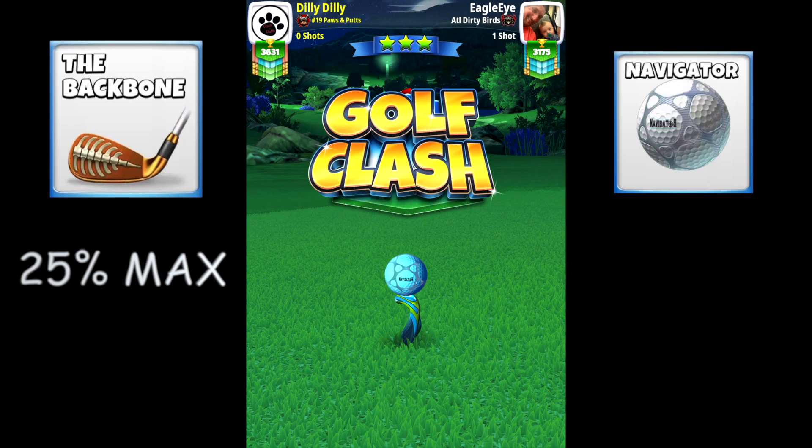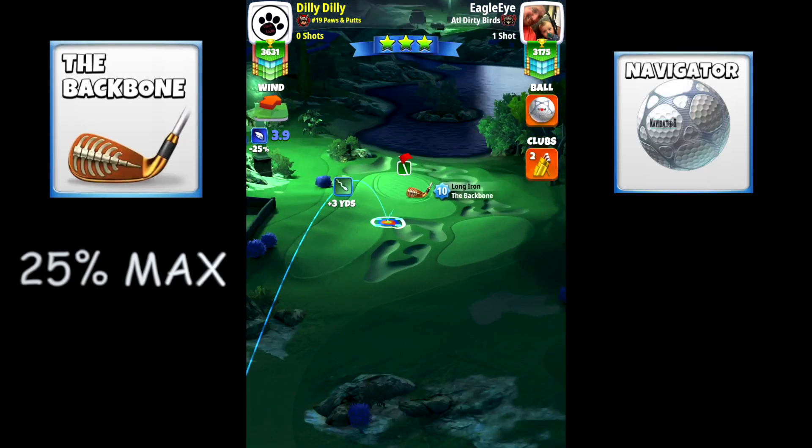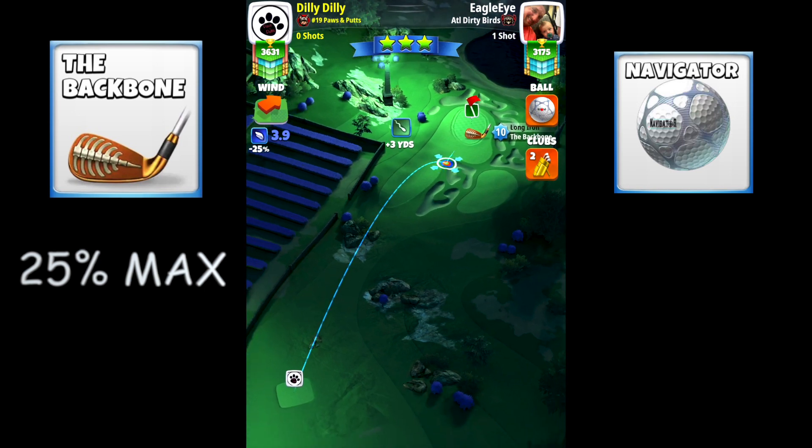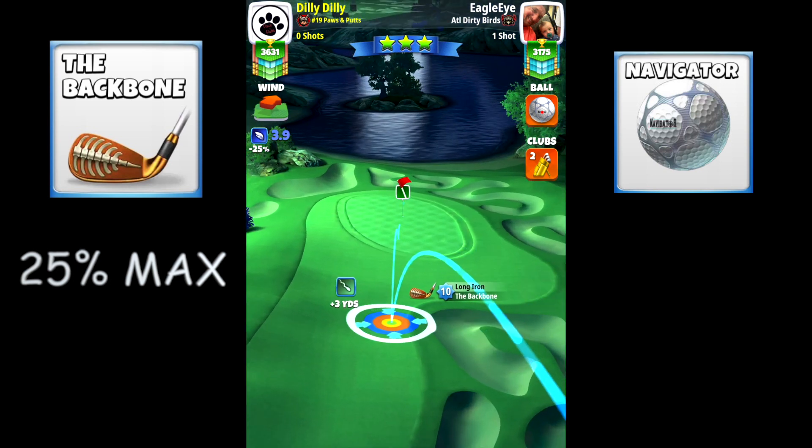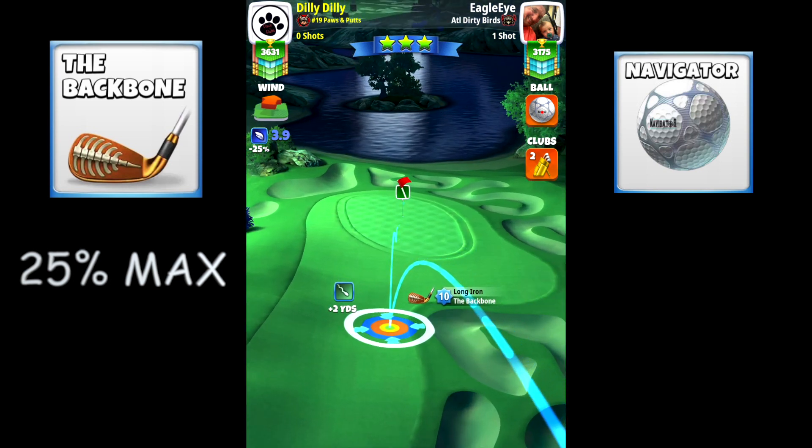Alright, so the first of the par threes — we're going to come in here and this is hole number two. A lot of people are going to go for that rough bump, and I don't think it's the best shot here. This happens to be David Pendleton's shot, and he recommends doing 2 back, 0.2 to the right, at the bottom of the plus two with the red ring by the rough.